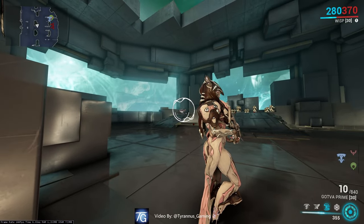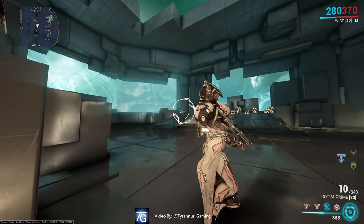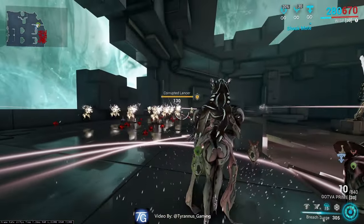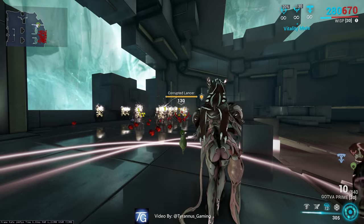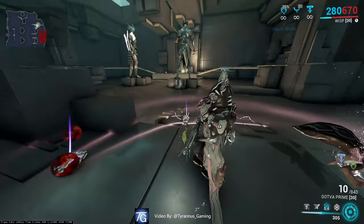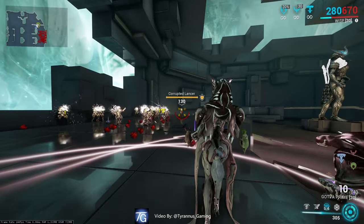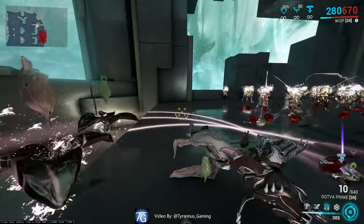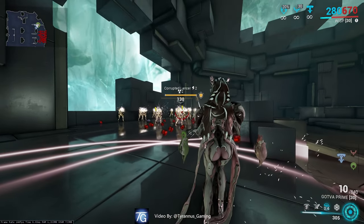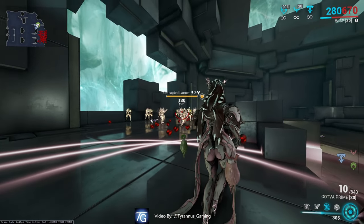And if you cast Breach Surge on one of your very beautiful motes over here, it will double the range of the Breach Surge. This means you can crowd control by simply returning to your point of origin and do literally nothing. As level 9,999 enemies will also be blinded, stunned, and irradiated for a very long time.